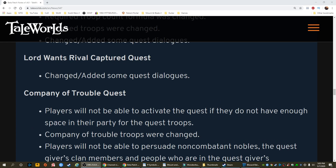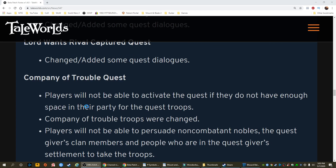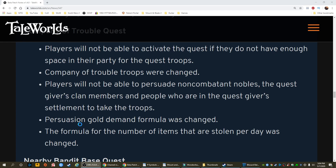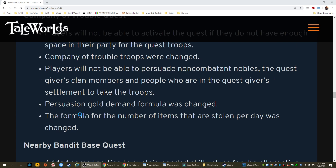Company of trouble quest: players will not be able to activate the quest if they do not have enough space in their party for the quest troops. Company of trouble troops were changed. Players will not be able to persuade non-combatant nobles, the quest giver's clan members, and people who are in the quest giver's settlement to take the troops. Persuasion gold demand formula was changed. The formula for the number of items that are stolen per day was changed.